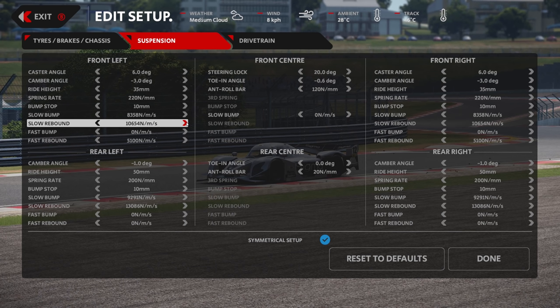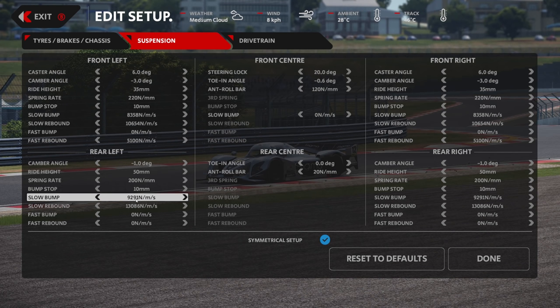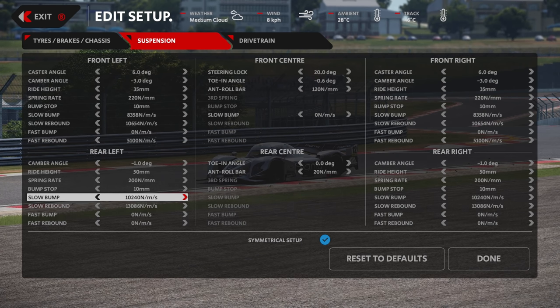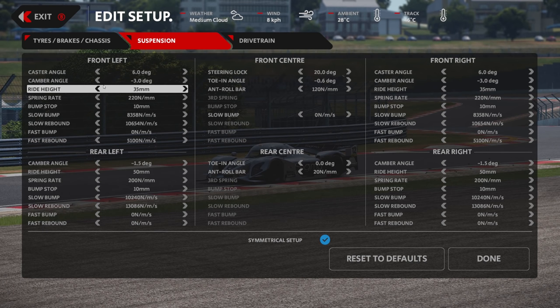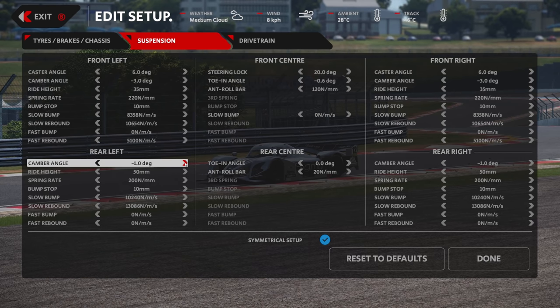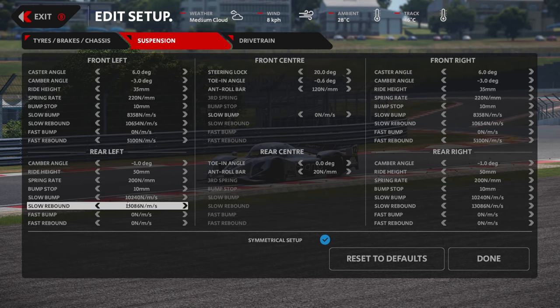We're also going to bump up the slow rebound at the front by one. What that essentially does is fight the extension of the suspension when you're under power — it makes the transition a little bit smoother, and makes the car less nervous when transitioning between states, because that's what the slow rebound does: it fights the suspension extension process. We're also going to make the slow bump on the rear a bit heavier — that's going to fight the suspension, allowing the car to basically squat down into the rear wheels, creating a situation where the car balances itself out a little bit between states. As for the fast rebound, I'm not sure why you only get that adjustment on this car, so we'll just leave it.